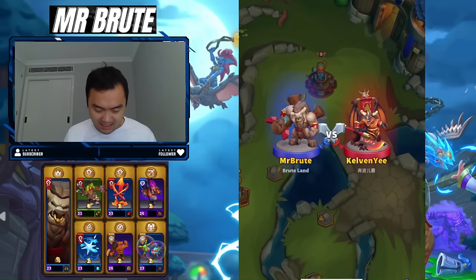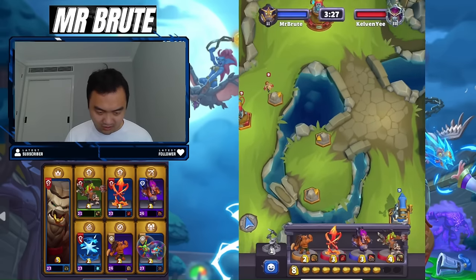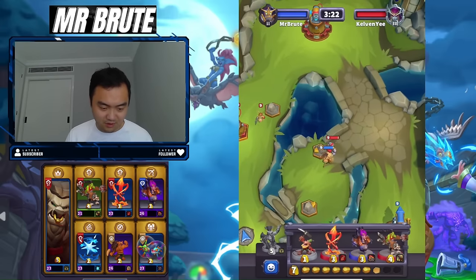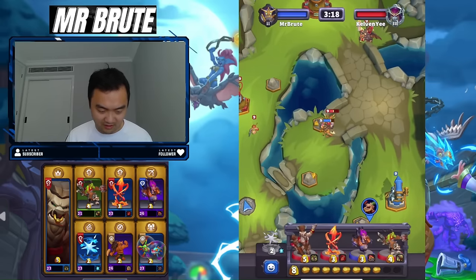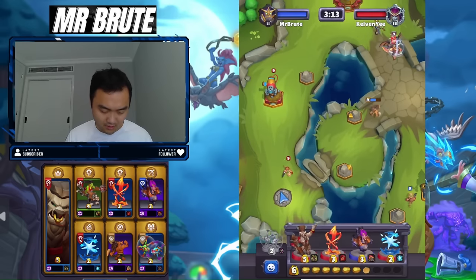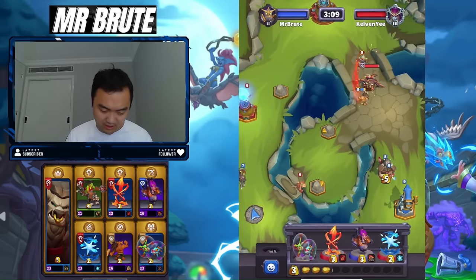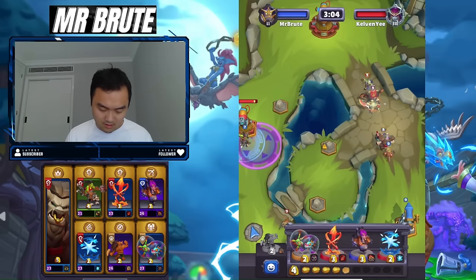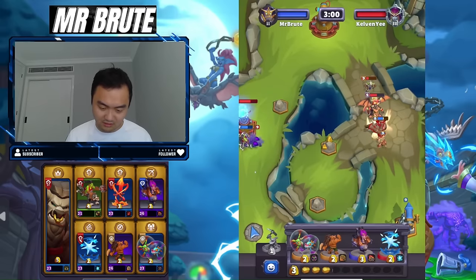We got a game against a General Dracosseth. I actually have no idea how this matchup is going to go. I need him to play his Drac onto something before I go for his side tower — actually, I think I'll just go for his side tower. I need to save Execute. I'm going to go down and meet him there and then just execute him. Hopefully he at least kills the Shaman. Nice.